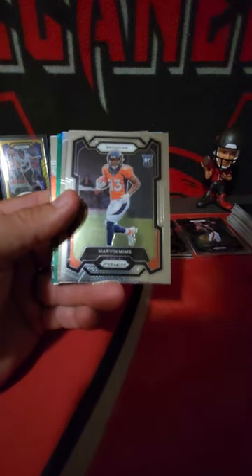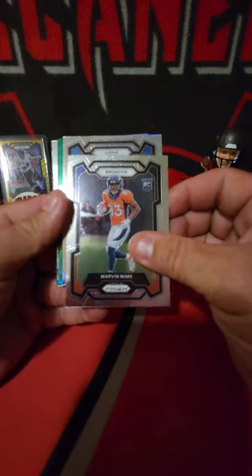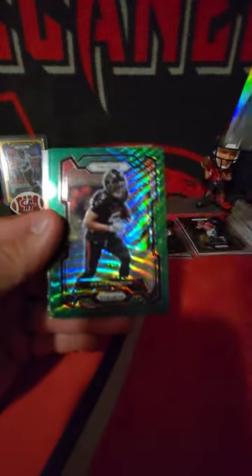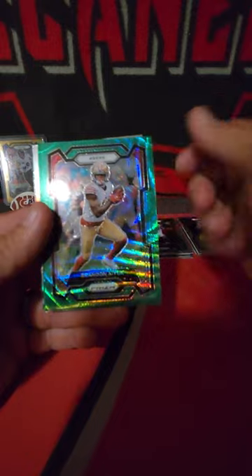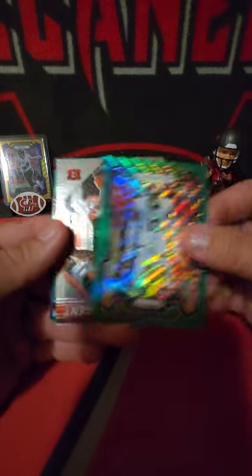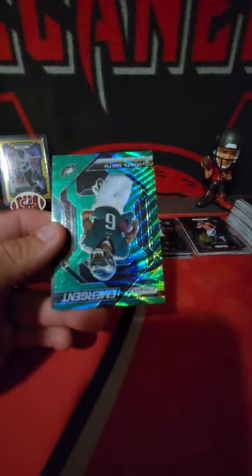Just greens again, and there's another Marvin Mims. Silver here for the Lions - oh for the Lions rookie - this could be really nice. Oh, Brian Branch for crying out loud - he did that to me last time. Brian Branch is a good player but not a whole lot of value in the hobby. Drake London, Emmanuel Forbes rookie. Got Emmanuel Forbes though and then Jamar Chase and Emergent Davante Smith on the green wave.